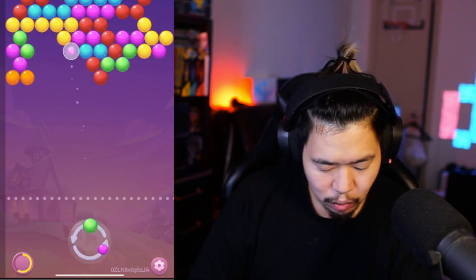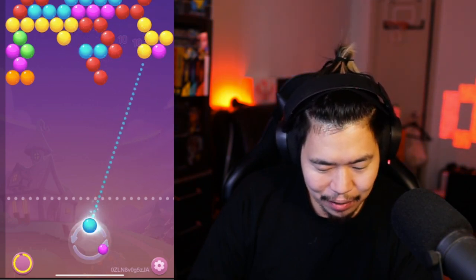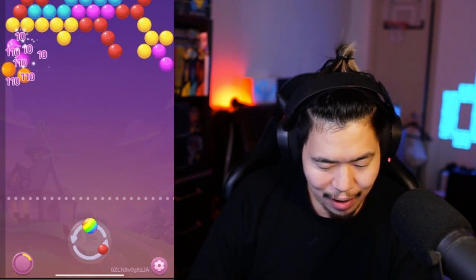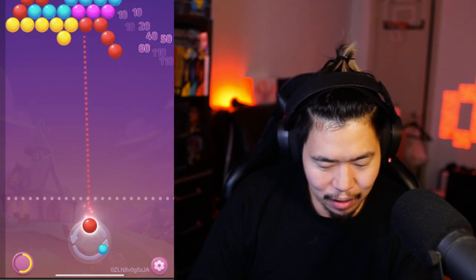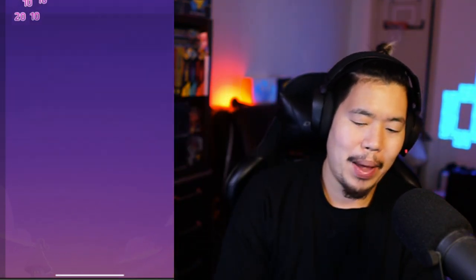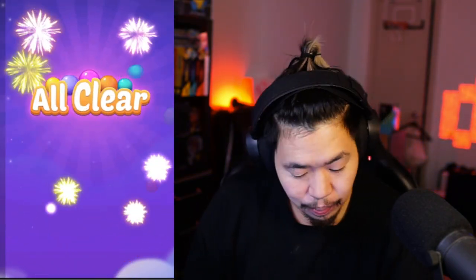Don't be afraid to just throw some balls out there to get eliminations, and keep an eye on what you have on top. I had a blue there so I should probably play the blue to save it for later. If I can get a nice blue ball it should eliminate a couple on top, then the yellow, then boom — the red, bang. We finished that pretty fast — a minute and 40 seconds.